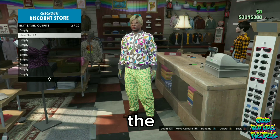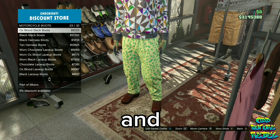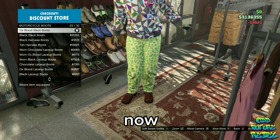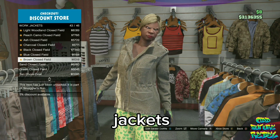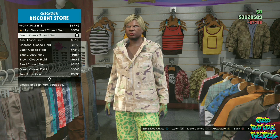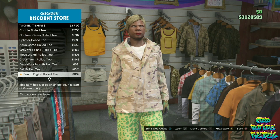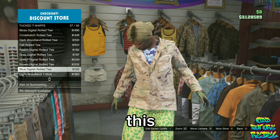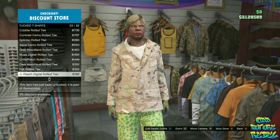Make sure you save this as an outfit on slot number 2. Then go over to the shoe section, go over to the motorcycle boots, and purchase the ox blood slack boots. Now go over to the top section, go over to the work jackets, and purchase the peach camo clothes filled. Now go over to the tuck t-shirts and purchase the blue digital road tee. Make sure you save this as an outfit on slot number 3.